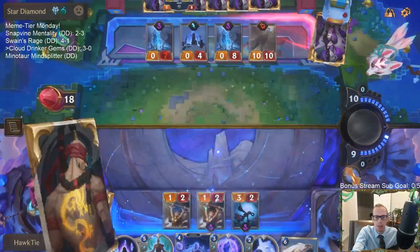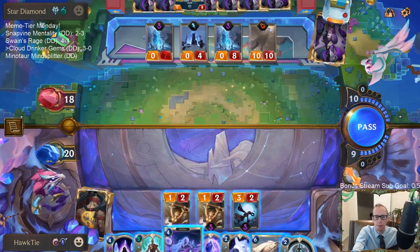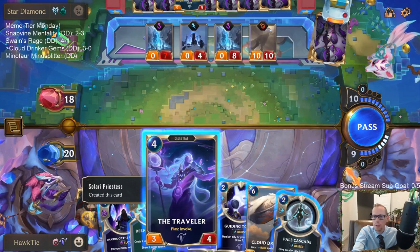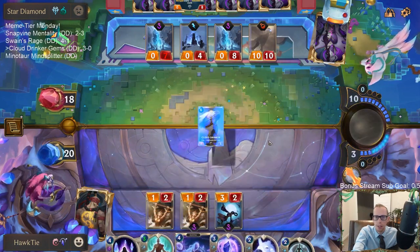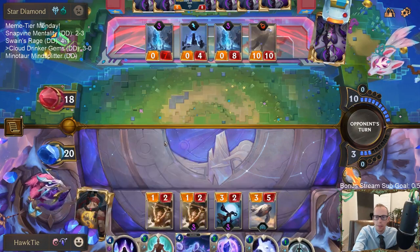Got to find another Lee Sin — that's the most important thing right now. I guess I could cast Deep Meditation. Alright, actually we're not going to get any obliterate card from Invoke. So let's just get Cloud Drinker in play and then be able to have a two mana Deep Meditation.